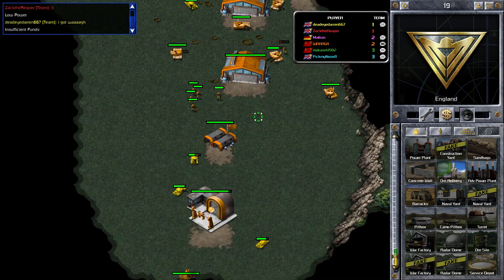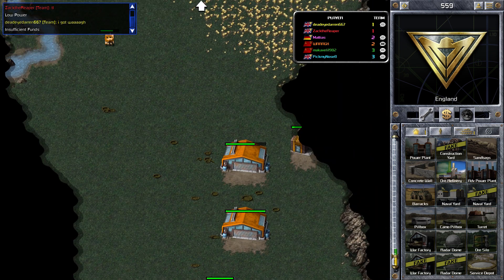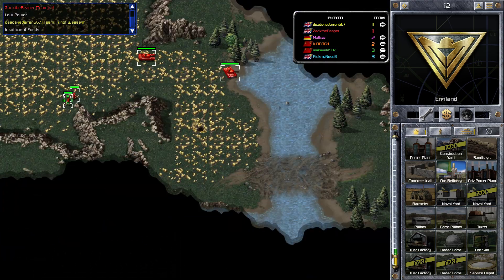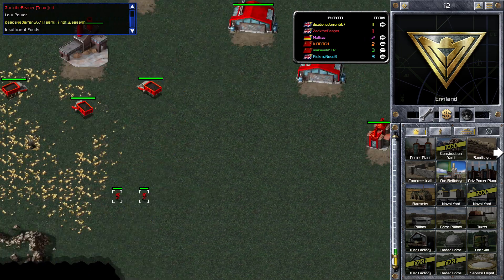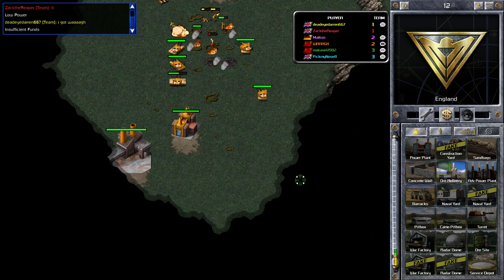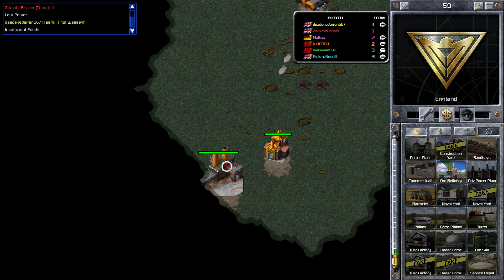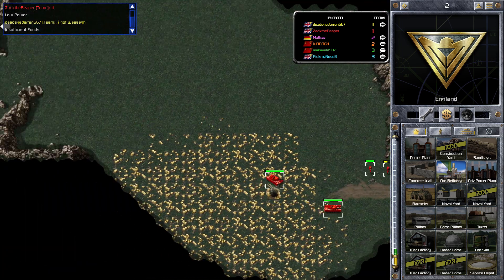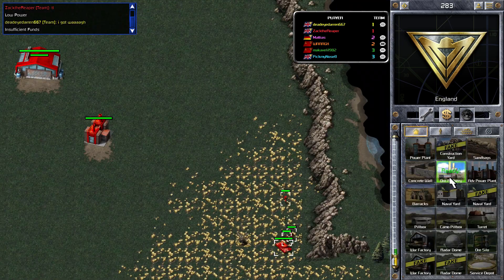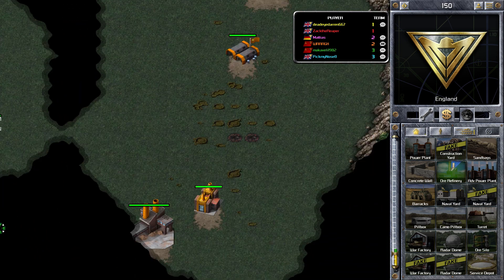My start was probably a little bit delayed because I did move my ore truck initially. I'm sending some tanks over there. Dead Eye is going for the construction yard — he's outnumbered tank-wise so he's just trying to do some damage to the buildings to give himself an advantage. His construction yard has gone down, so I'm going to go for the ore refinery — if I can get that down it will cut off his cash flow and he won't be able to build any more tanks.